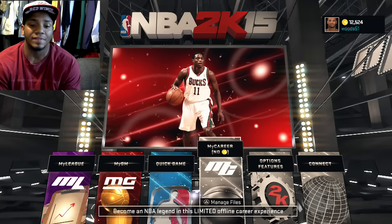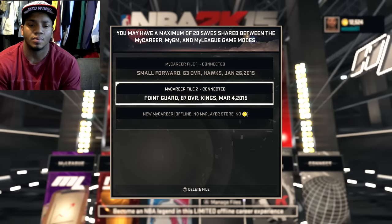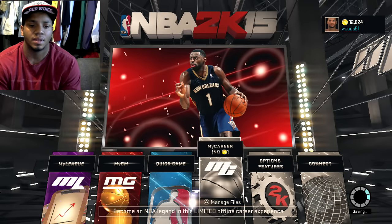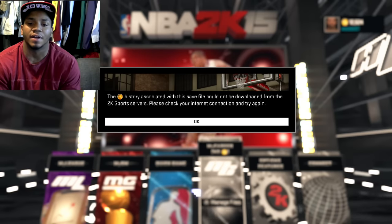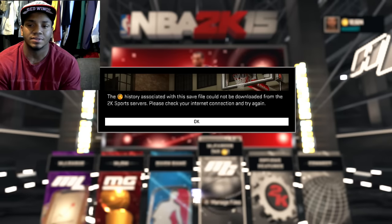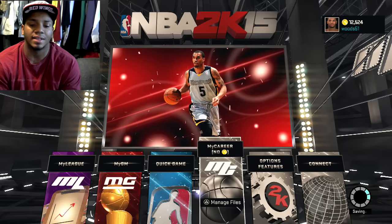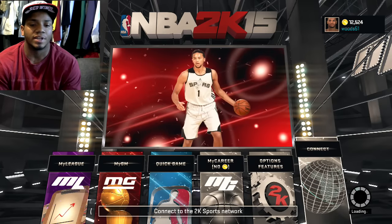I can't get any VC in my career, and when I go to my point guard in my career it always shows up that 'the history associated with this save file could not be downloaded from 2K servers, please check your connection.' I get that I'm not connected to the 2K servers.